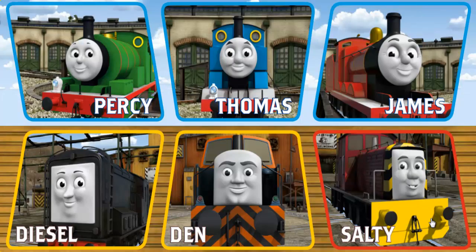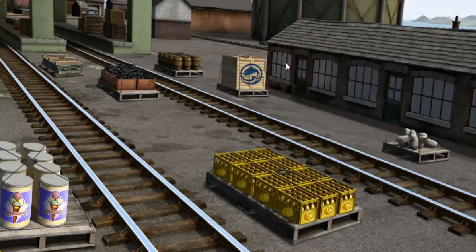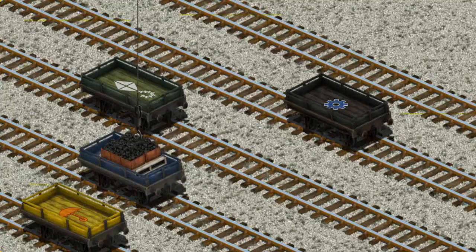Play again. It's a busy day at Brendam Docks. Thomas and his friends have many deliveries to make. Choose who will make the next delivery. Thomas must deliver the coal to Farmer Trotter's farm. Show Cranky where the coal is. There you go. Let's lift and load. Now the cargo must be loaded. Help Cranky find the blue flatbed with the picture of a purple... You found it!